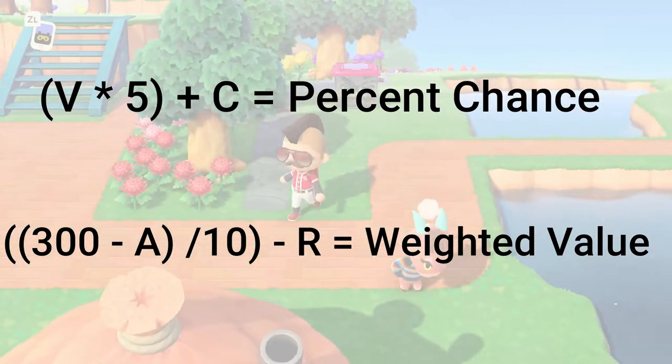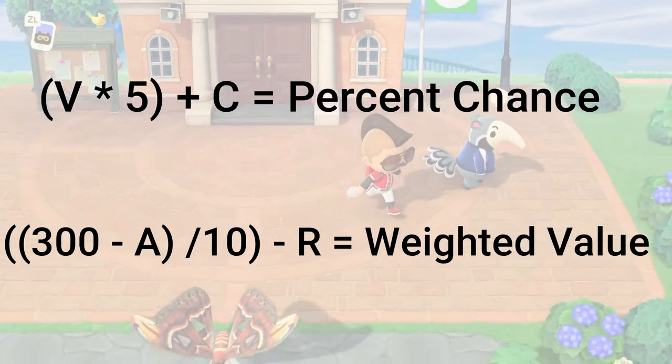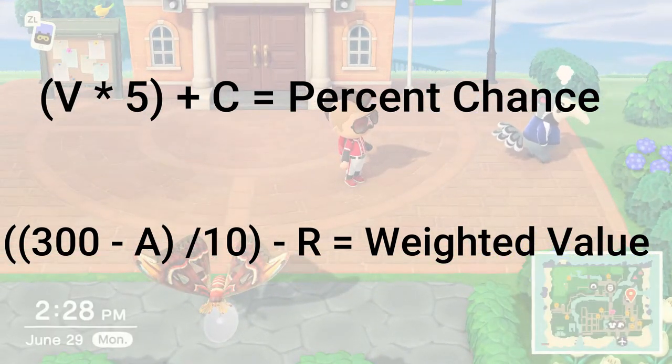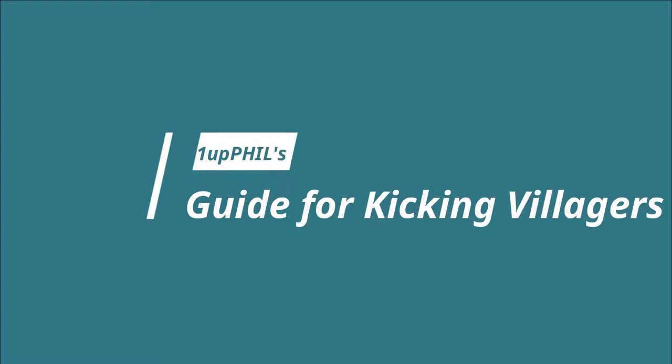So really, it's not all that complicated — there are just two math equations running. One determines whether you'll even have an opportunity for a villager to ask to move out, and the other calculates which villager on your island will be chosen to get the thought bubble. Now that we understand how the mechanics work, we can formulate our own game plans and techniques for getting rid of villagers. Here's my super simple step-by-step instructions on how to get villagers to move out without time travel.